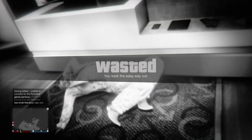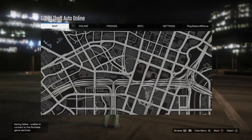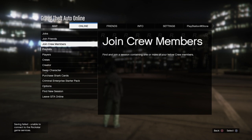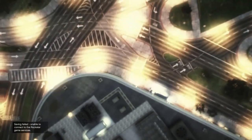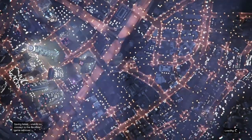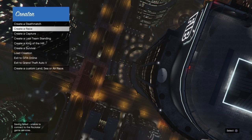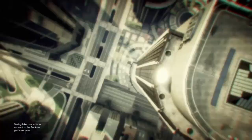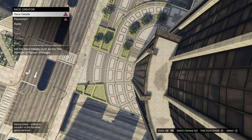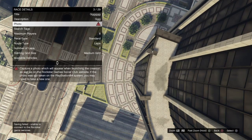Once you spawn back in, bring up a quick pause menu, go to Online, and start Creator. Once loading into the Creator, go down to Create a Race, select it, then select Land Race. Once you're in the race details screen, fill in the title and description with random letters. For the photo you can just take a shot of the sky.